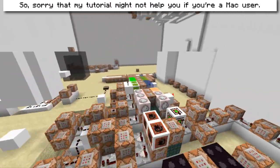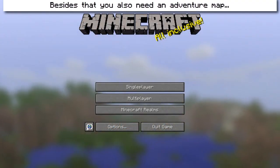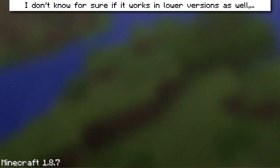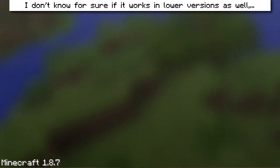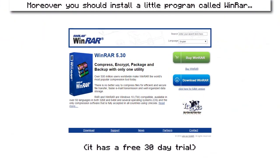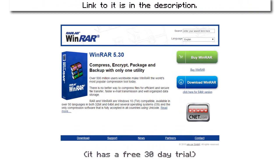So sorry that my tutorial might not help you if you're a Mac user. Besides that, you also need an adventure map in Minecraft 1.8 or a higher version. I don't know for sure if it works in lower versions as well, but I don't think so. Moreover, you should install a little program called WinRAR for creating, opening and editing zip archives. The link to it is in the description.